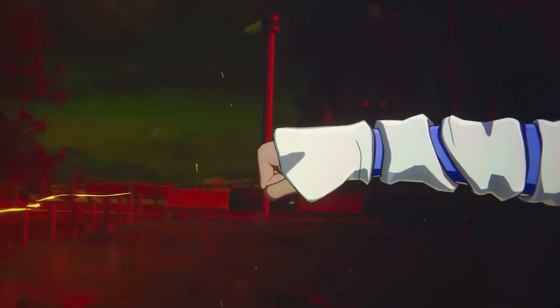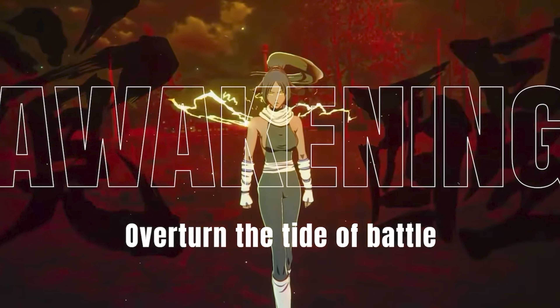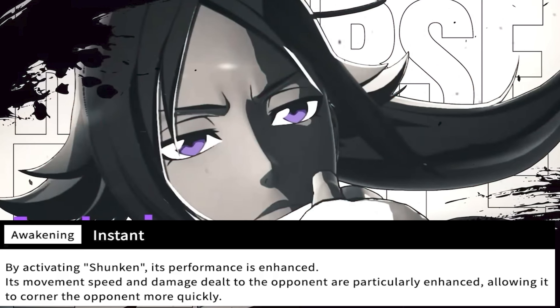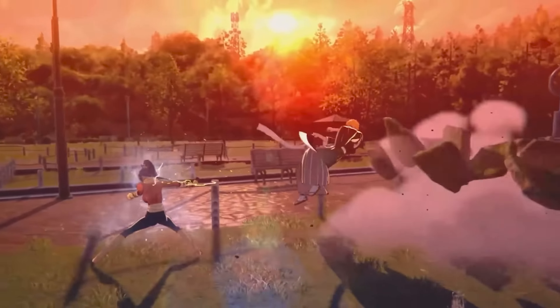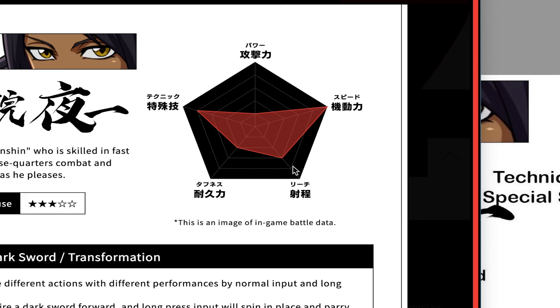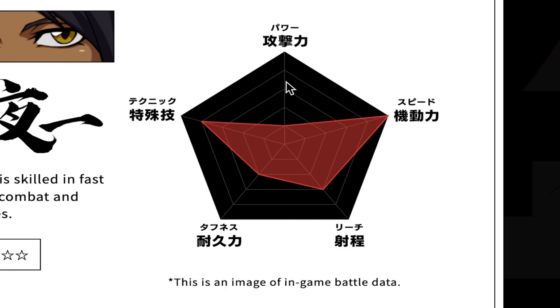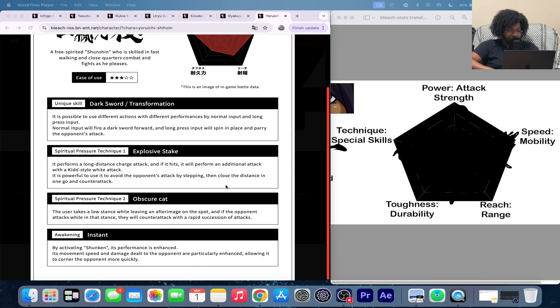Her awakening — they call it 'Instant' — activates Shunki. Her performance is enhanced: movement speed and damage dealt to opponents are particularly enhanced, allowing her to corner the opponent more quickly. Her attacks do get a lot faster, so that speed is going to be off the charts. Her reach might increase a little bit and her attack power is probably going to go up too — very cool to see in real time.